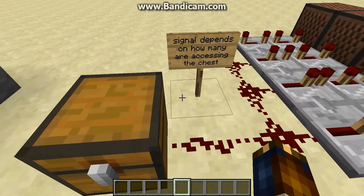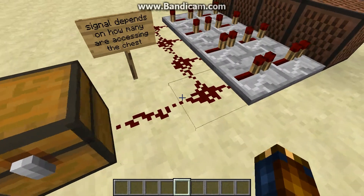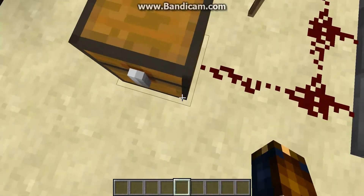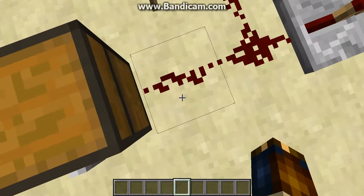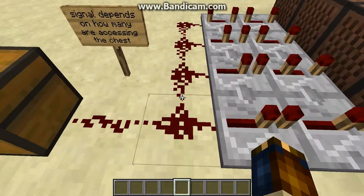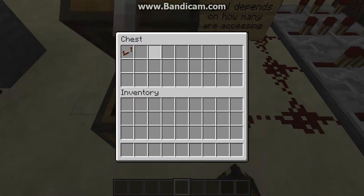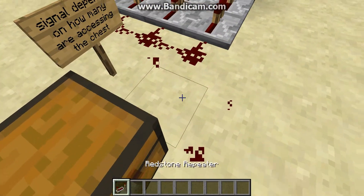The signal depends on how many people are accessing the chest. So for this example here, if this was on a server, one person opening the chest — you can kind of see the particle effect around the edge here — indicating that this one wire of redstone has current and the rest do not. And that's a mechanic that will be discussed in a future video.